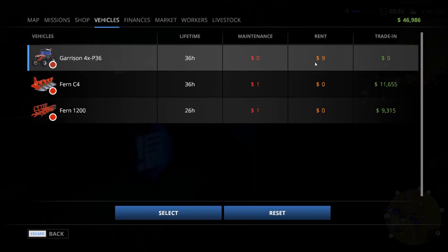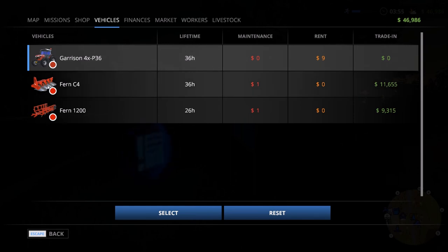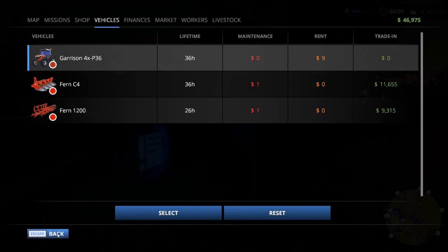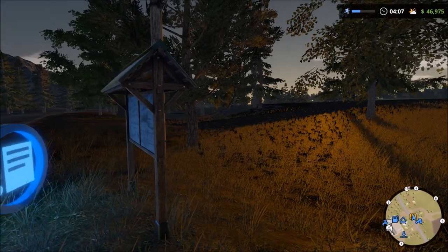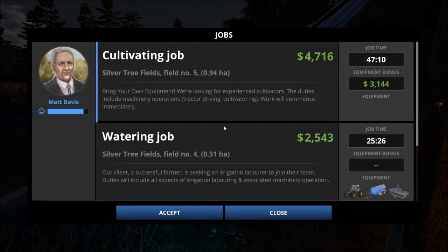The rent is nothing to worry about. We also have a plow and a cultivator, which means we can start doing some of our own jobs. As we buy more equipment, more jobs using our own equipment become available and we'll make more money. We have a cultivating job on field number five — nearly one hectare — and in addition to the $4,700 we'd normally get, we're going to get an extra $3,100 equipment bonus. Let's go ahead and accept this one.